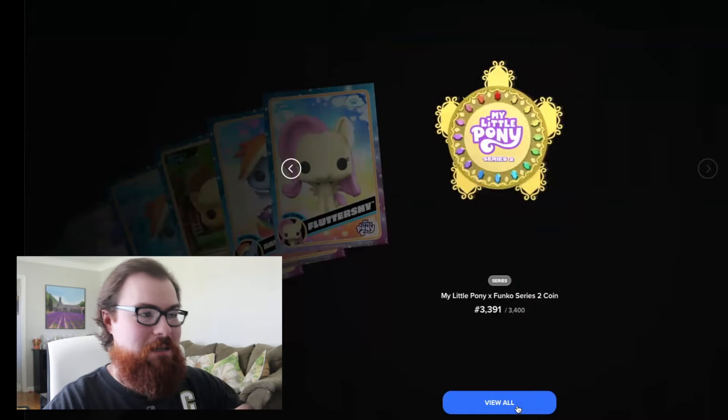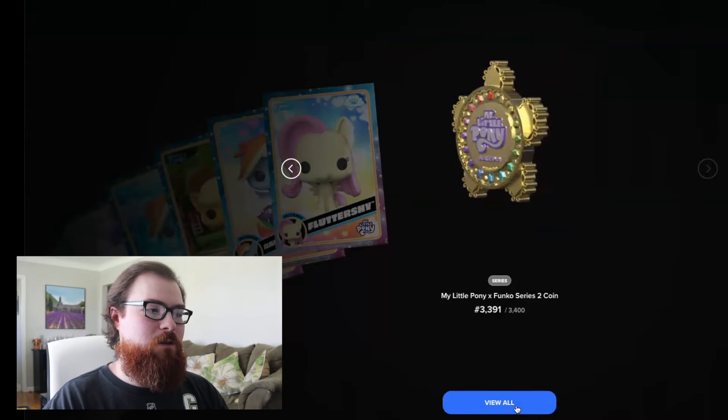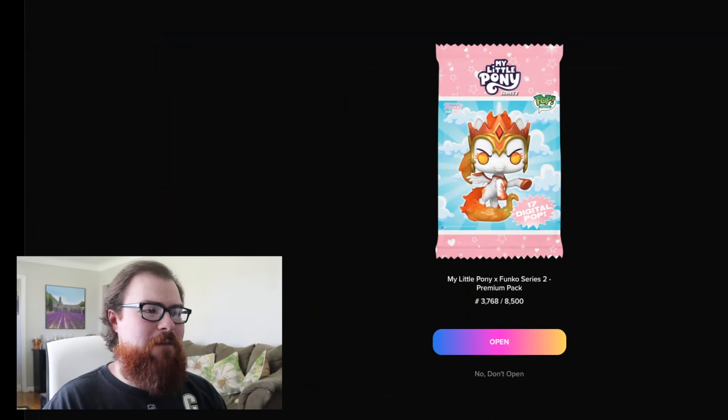An uncommon Fluttershy — of course we didn't get any redeemables yet again. And we got ourselves another My Little Pony Funko Series 2 coin. Now opening up pack number 3768 out of 8,500 — let's see what we get in this one, come on, let's get some good luck.